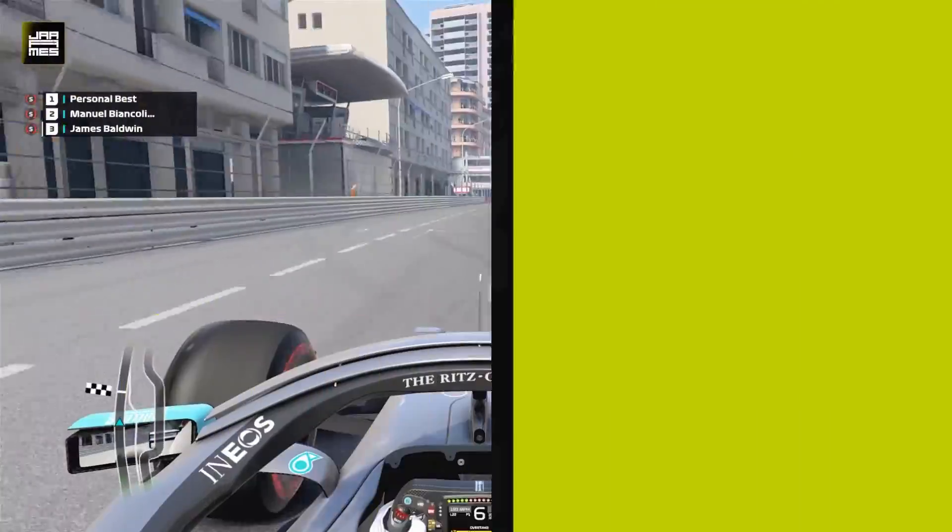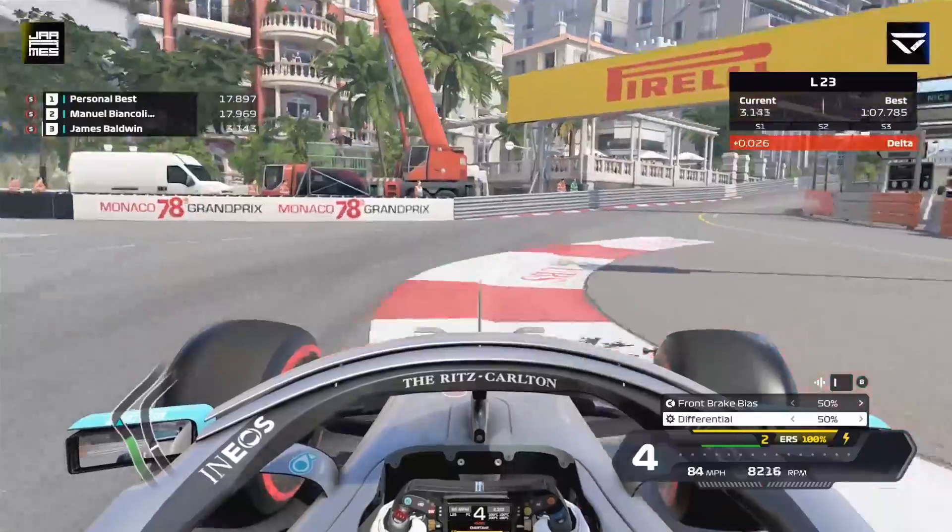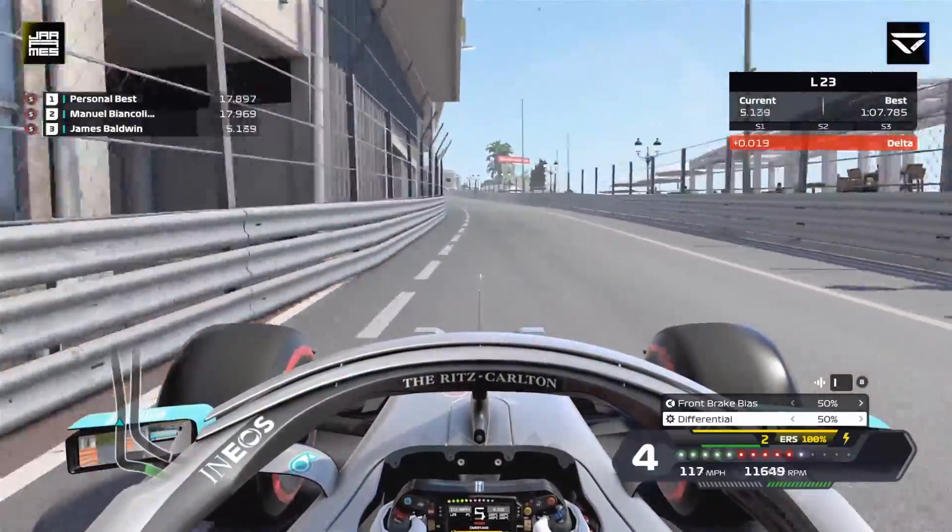Hello everyone and welcome to the Monaco hot lap for the F1 2020 series. Turn one is fourth gear, use all the kerb on the right, avoid the wall on the left, get a good exit up the hill to casino.